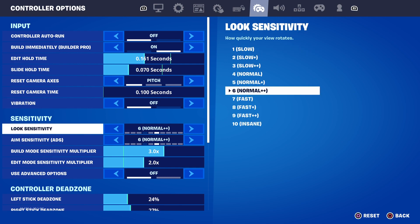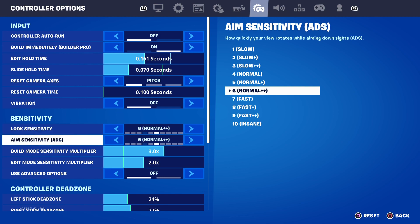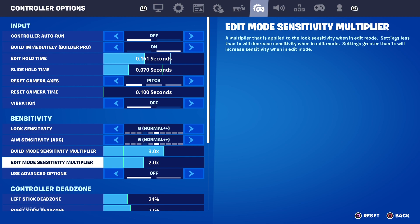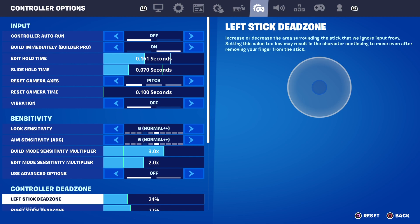I have look sensitivity on stick, so like if I'm ever trying to do a 360 or something, and aim as well. My build mode sensitivity multiplier I have on 3.0x, because it's just faster and I'm used to it. I have my edit mode sensitivity multiplier on 2.0x — it's just good on 2.0x, it's not fast but it's also not slow.